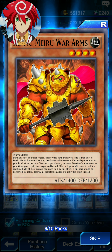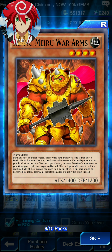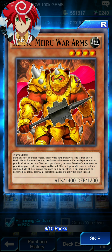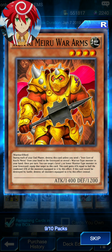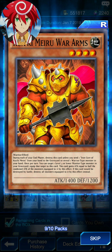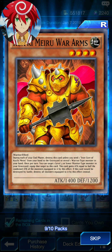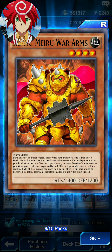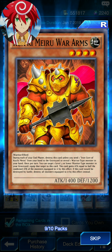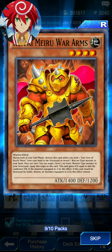Kokamiru War Arms — during each of your end phases, destroy this card and send one Iron Core or Kokamiru from your hand to the graveyard, or reveal one warrior-type monster from your hand. Once per turn, you can target one level 3 or lower monster in your graveyard and equip that target to this card. This card gains attack equal to half the combined attack of the monsters equipped to it by this effect. If this card would be destroyed by battle, destroy all the monsters equipped to it by this effect instead.